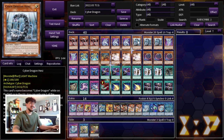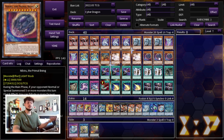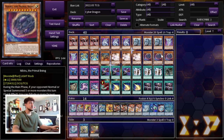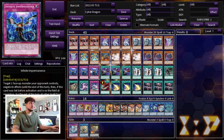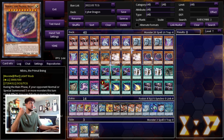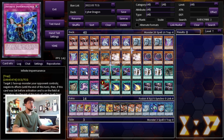Moving on to hand traps, we are playing nine total: three Ash Blossom, three Nibiru, and three Imperm. Nibiru is very powerful in today's format — great into punk decks, Sword Soul, and many other meta decks. It's also a light monster, so you can pitch it off Galaxy Soldier if needed, and it puts a big body on your side of the field to help OTK. Ghost Ogre is another light hand trap option for Galaxy Soldier in other formats, but right now Nibiru is more impactful.